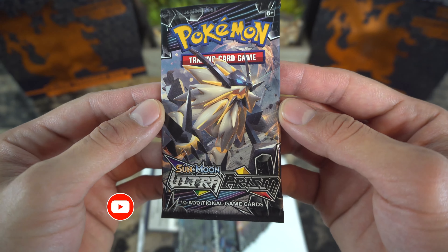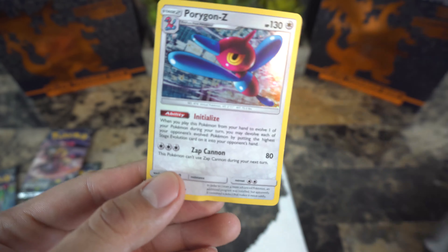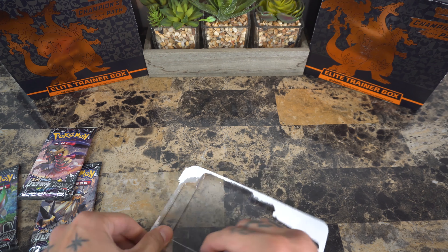Here's the first one with Solgaleo — the Solgaleo legendary from Sun and Moon — and here we have Leafeon Ultra Prism and Giratina, along with the trainer code, a Porygon-Z, and of course the coins that I am also collecting.